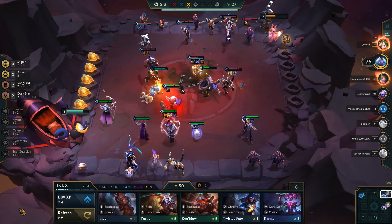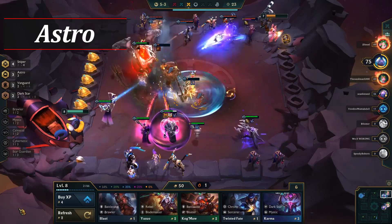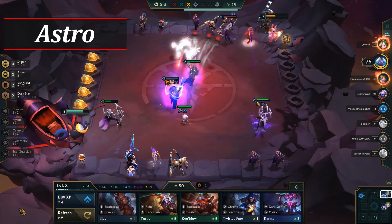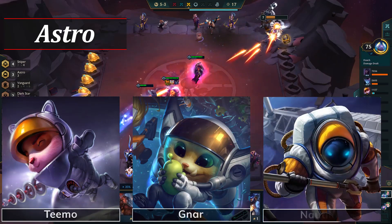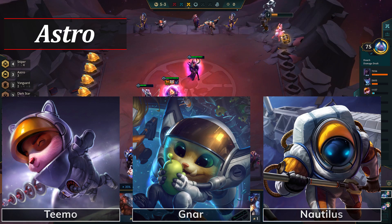Another reason for Teemo being strong is his CC. The slowing effect of his mushrooms is incredibly frustrating to play against as enemy champions will move very slowly. Lastly, his traits are great, specifically Astro. Astro itself isn't much to write home about, but it does help the units cast sooner in a fight, which means more CC, since all of Teemo, Gnar, and Nautilus have crowd control. Overall, Teemo is an amazing champion for Astro Sniper.